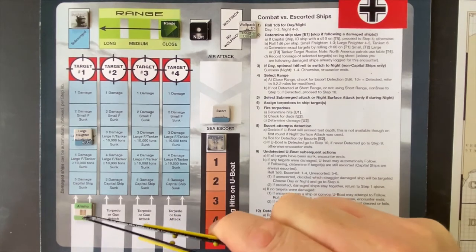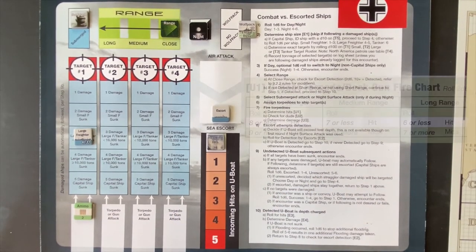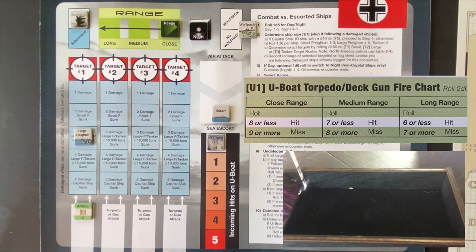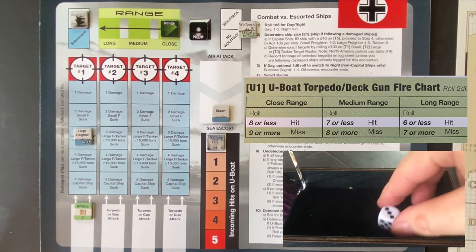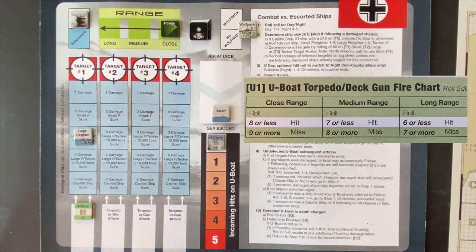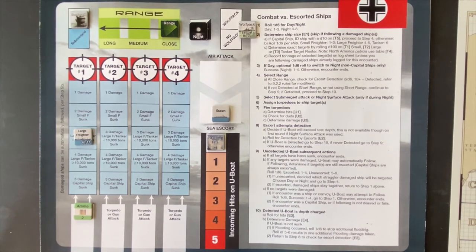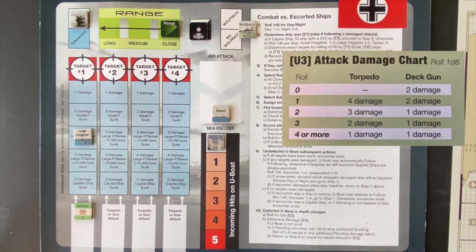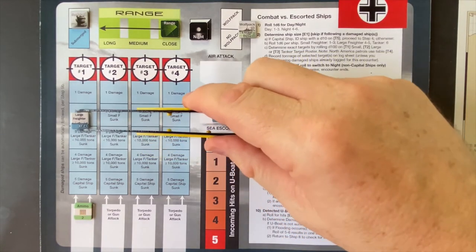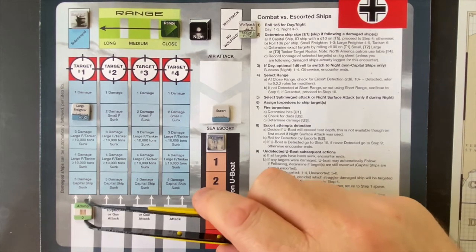First we'll use two rounds of deck gun ammo. At close range there are no dice roll modifiers, so we need eight or less for our two shots. We get a six — the first one pounds the side of the Empire Howard. Second shot fires — nine, we missed. So let's see how much damage we've done with that hit. We don't have to roll for duds since it's regular damage fire. Hoping for a one — four. One damage on the large freighter.